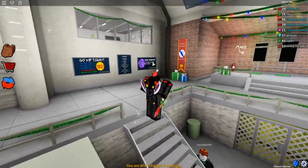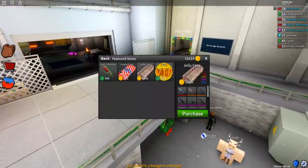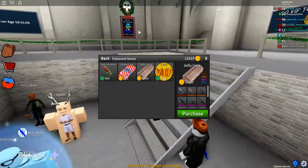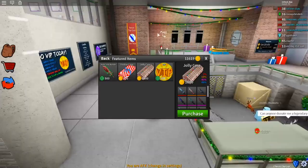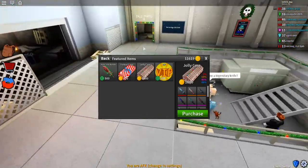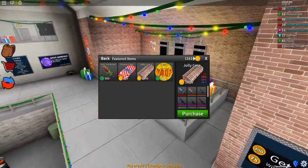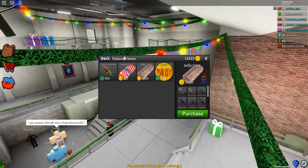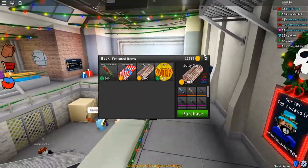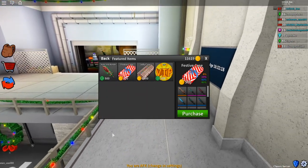I did the math and we can open around six Jolly Cases and around 22 Festive Cases - that's a rough estimate. So pretty much six Jolly Cases and 22 Festive Cases. I think we'll do maybe three of each, so let's go ahead and open the first one - let's do the Festive Case.